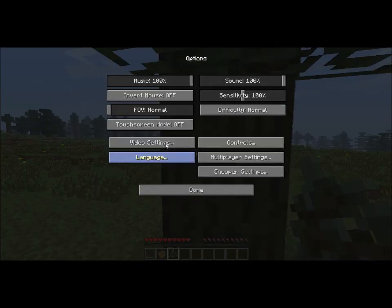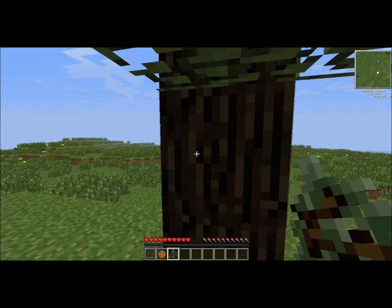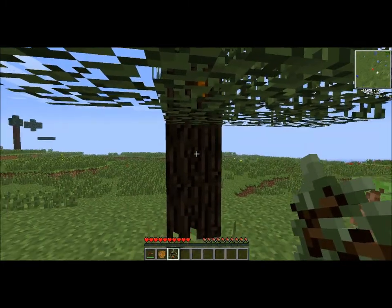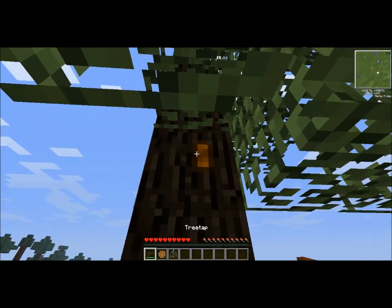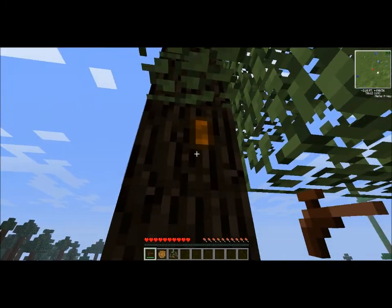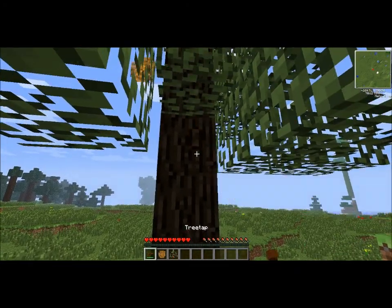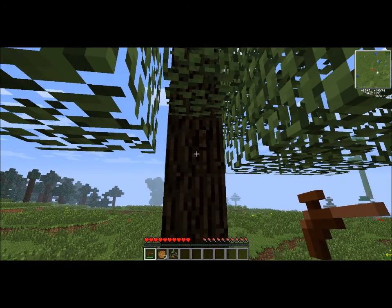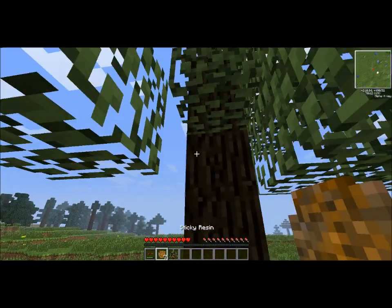Trees can have more than one resin spot on them. I'll demonstrate what happens if you tap it more than once. You tap it once, you get the resin out — I got two resin that time. You tap it again, you get more resin out. Tap it again, it disappears, but you get quite a bit of resin overall.